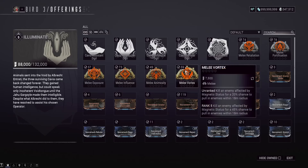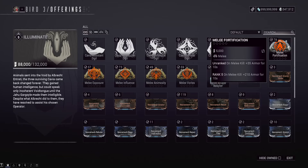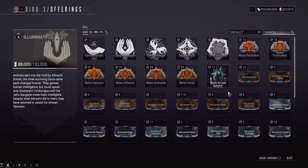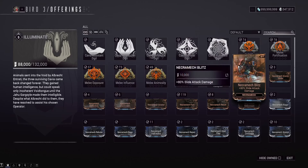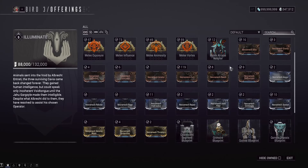Animosity and Vortex are the junk Arcanes from Bird 3 you don't want. As for the silver Arcanes — Retaliation and Fortification — they're not as bad as people think. Melee Retaliation can be okay for endo farming to get some more melee damage. Melee Fortification can be okay for an armor build if you have a high shield amount. It basically gives you armor on melee kill — not super important, but some people like it. I've gotten my Inaros over 10,000 armor with it before.